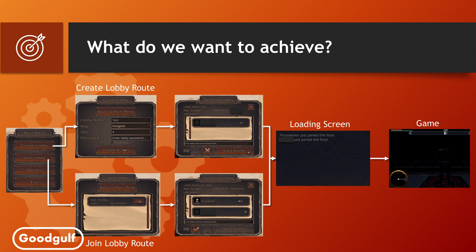Before we start looking at the code, I want to highlight what I mentioned in the introduction video. I will be using Heathen Steamworks components because they make life easier when setting up Steamworks and Mirror in Unity. Technically, you can do all of this without the components, however you will need to dive into the Steamworks documentation and build it all yourself. Note that the Heathen Steamworks components closely reflect what is in the Steam documentation, so it is not mission impossible.